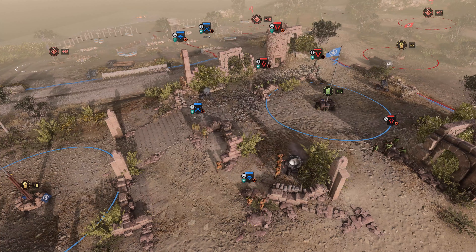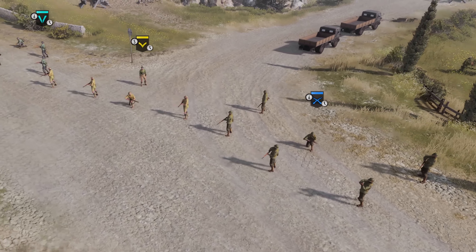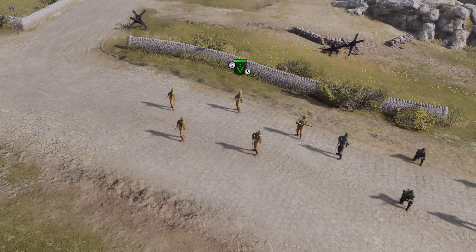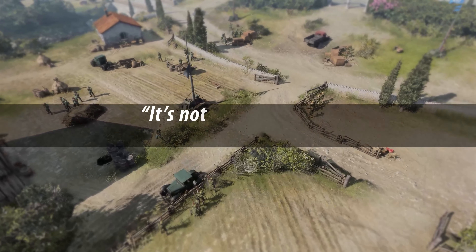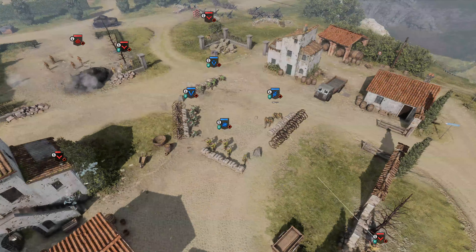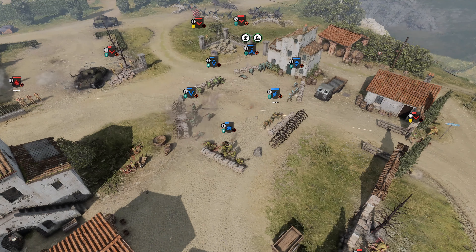Mainline infantry squads are integral to your army composition and will make up the bulk of your forces. The US Rifleman squad, the British Infantry Section, the Wehrmacht Grenadier, and the Africa Corps Panzer Grenadier are your main combat squads available at the beginning of a skirmish match. It might seem unusual to produce so many of the same unit, but as we will learn later, it's not what you have — it's how you use it. As the match progresses, depending on your army and battle group, you may unlock even more mainline infantry.